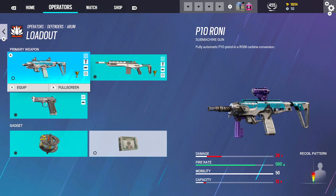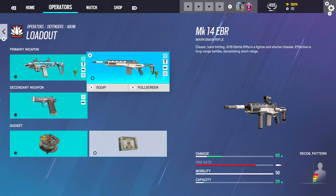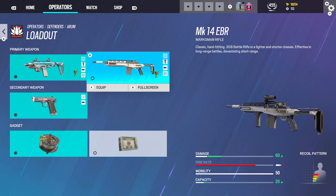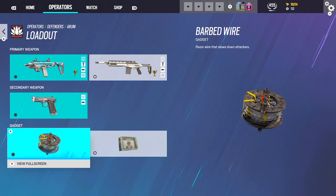Rooni — going to be using the P10 Roni with Red Dot C, Flash Hider, Vertical. Can't really go wrong with either weapon. I just really suck with semi-autos — they have just never been my weapon. But if you're one of those people that slap with them, go right ahead. 1.5, Muzzle, Vertical. And Barbed Wire.